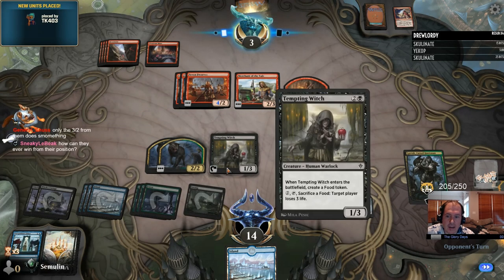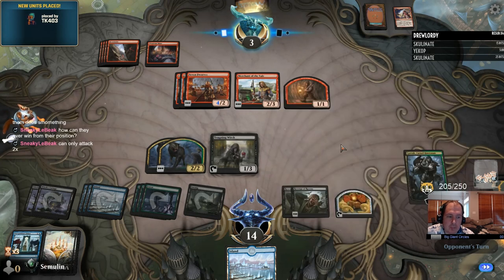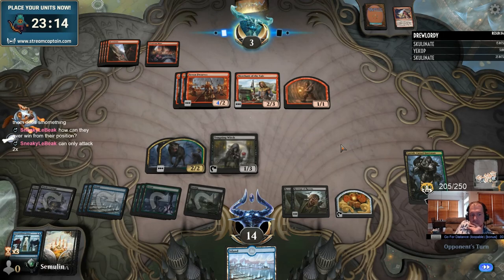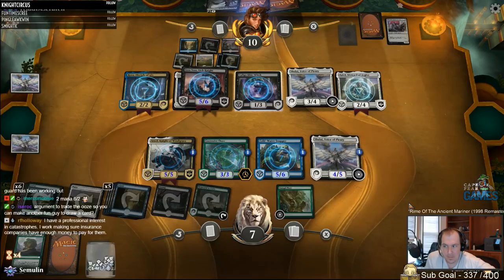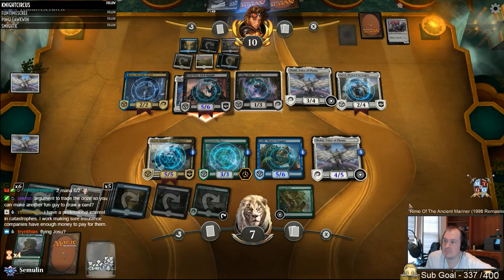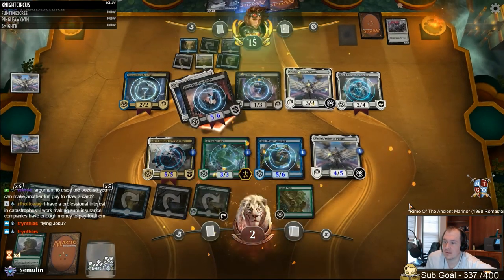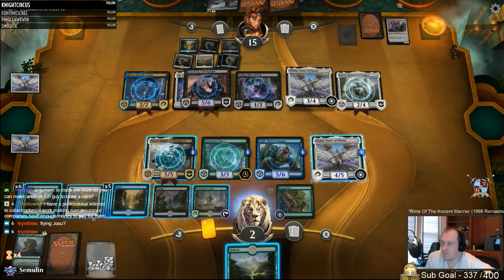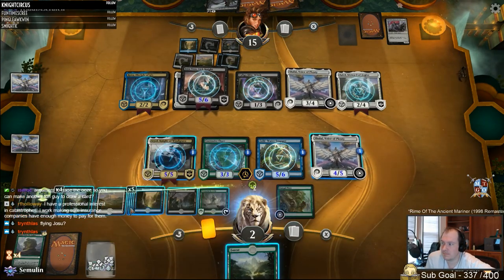Bombs are the other main thing we're going to be interested in splashing for. The same rule of mana colors applies. We know Baneslayer Angel is a bomb, but it isn't one you can splash in your black and green deck. What are some splashable bombs? Rares that are gold cards — that is, multicolored — often fall into this camp. Use what you've learned in the Quadrant Theory episode to identify them, but we'll showcase a few here.